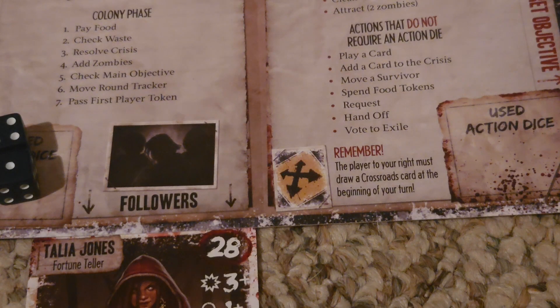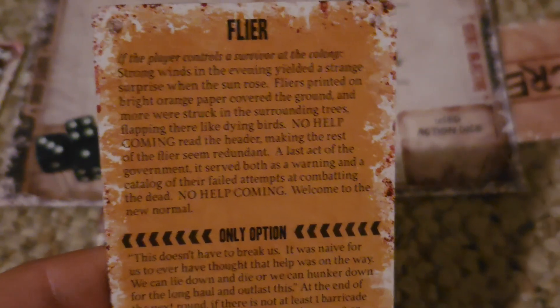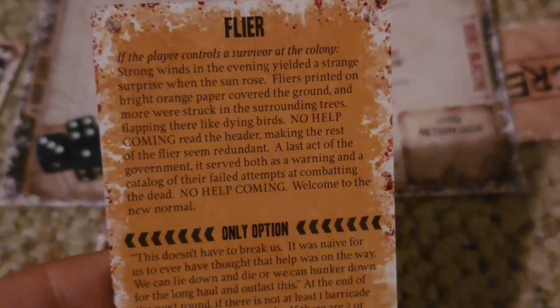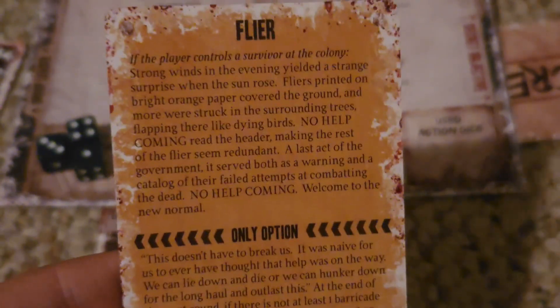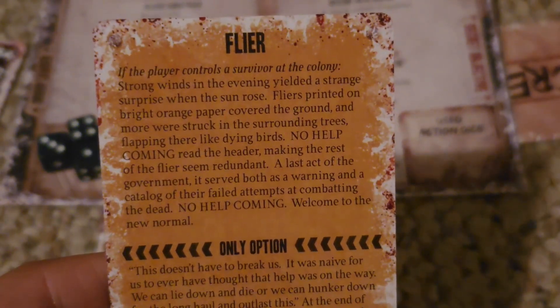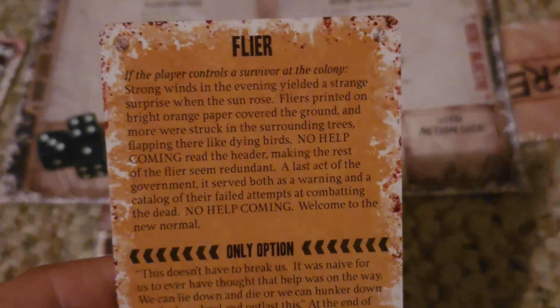As the most forgotten mechanic inside of Dead of Winter, the player to your right is going to draw a crossroads card and look at a couple of things before you even consider what you're going to do on your turn. Crossroads cards are the difficult decisions and events that you never know when they're coming — they can literally happen at any time during the game, sometimes even at the very beginning.